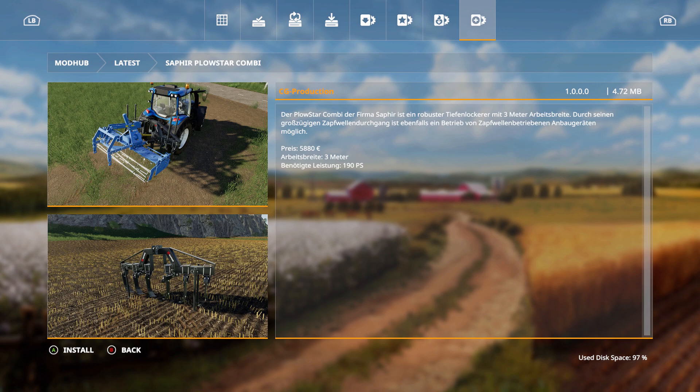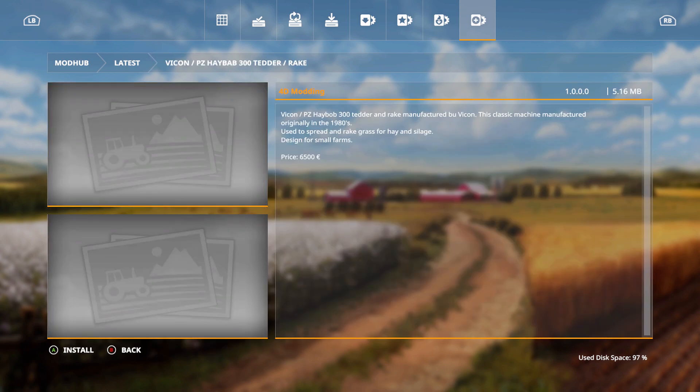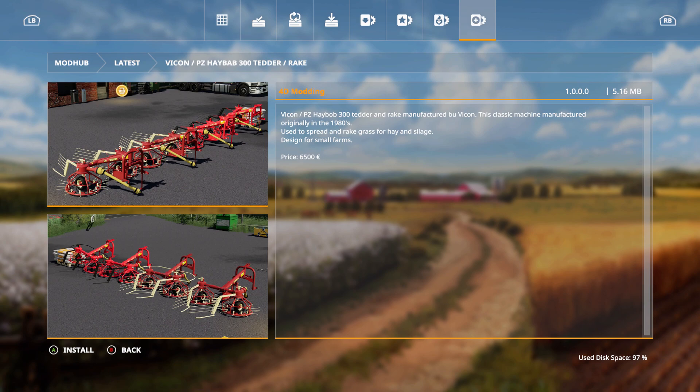We have the Vicon PZ Haybab 300 Tedder Rake — out by 4D Modding, thanks to them for bringing this to console. It's a tedder and rake manufactured by Vicon, a classic machine originally from the 1980s, used to spread and rake grass for hay and silage. Designed for small farms, price is 6,500 euros.